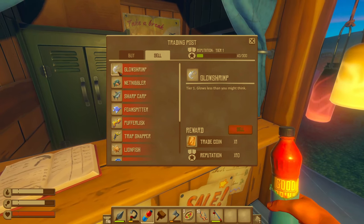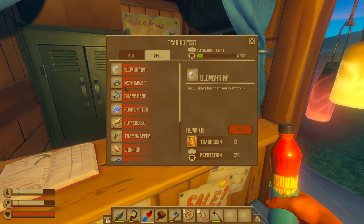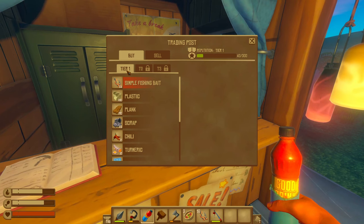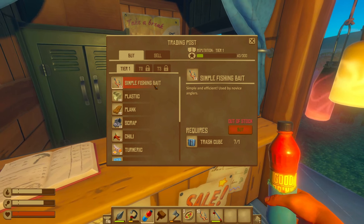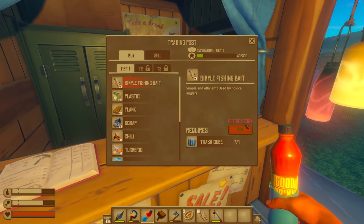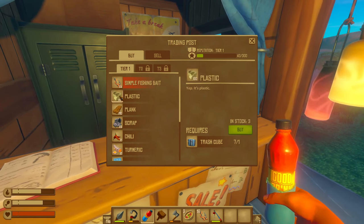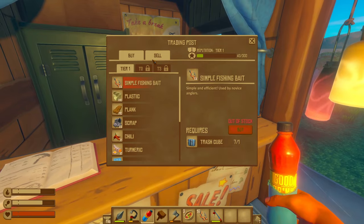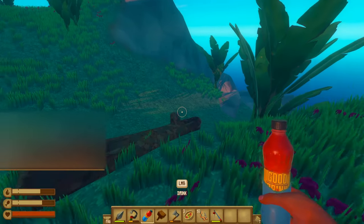You can catch these three types of aquatic life — sea life. You can get the glow shrimp, the net nibbler, and the sharp carp, all with tier one bait. Once you have the recycler and those cubes popping out — it takes about five minutes — you will be able to afford the simple fishing bait for one trash cube. This says out of stock because I already bought it, but this trading post had five in stock. You get four bait for the price of one cube. Just stock up on bait because you need reputation, and you can only catch one fish with each bait. It is guaranteed that you will get a fish with this bait.